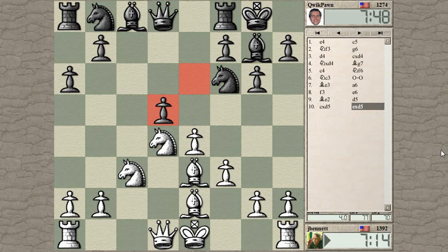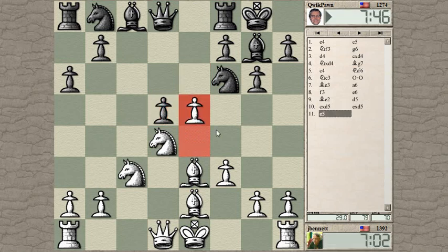Let's see — if I take, he takes, I take, he takes, I don't have any great move there. Is my knight securely defended? If he takes and I take... maybe I can push on with e5 — that looks like an interesting move — and then defend it with f4. Let's see how he reacts to that.